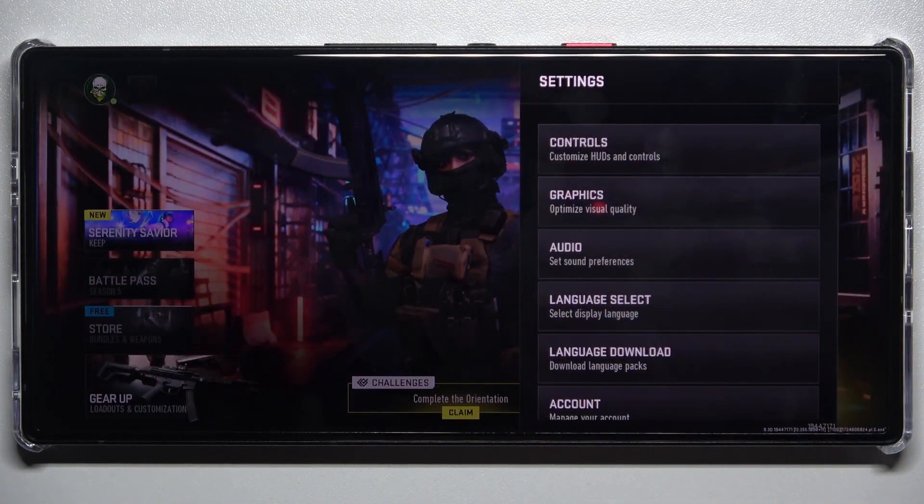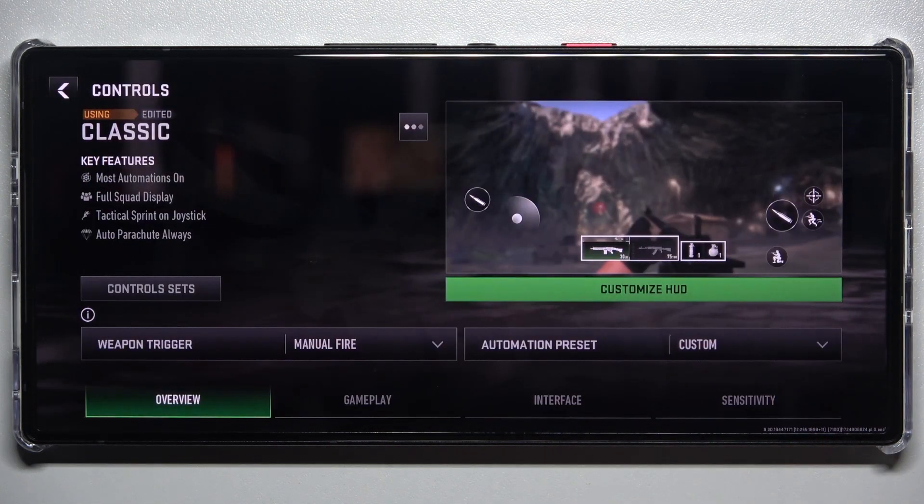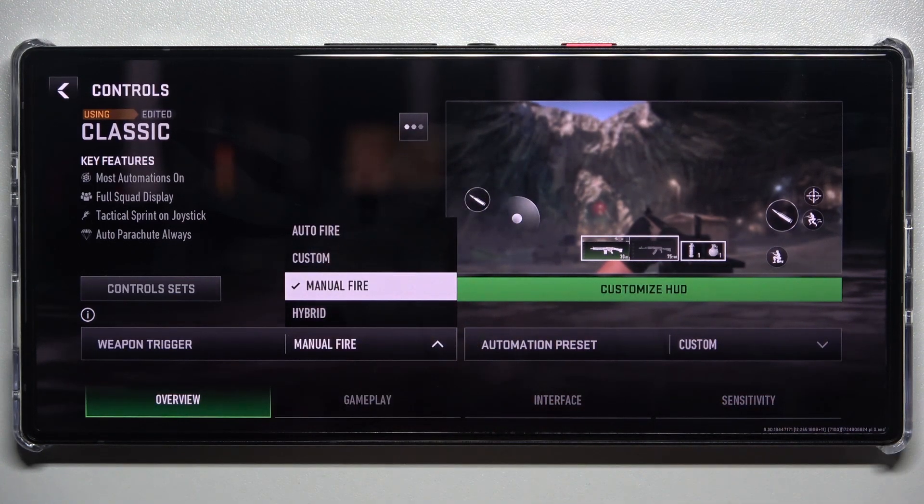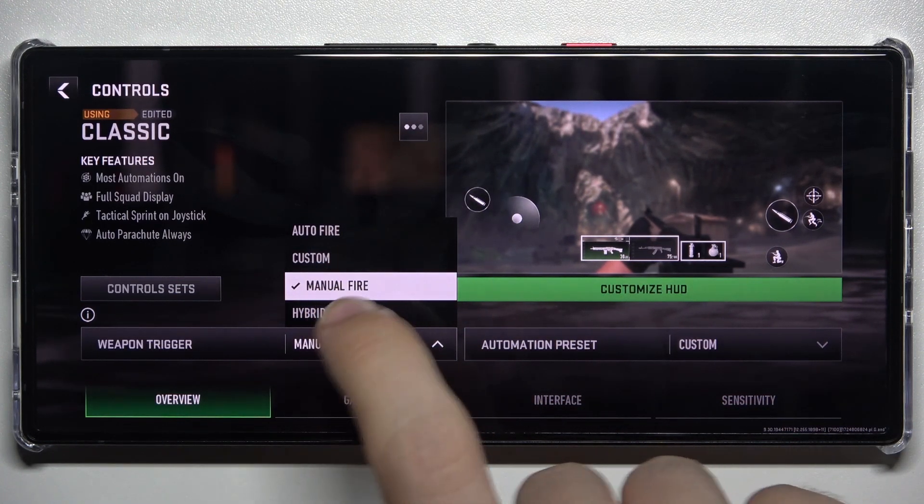Click on settings, then controls. Here is weapon trigger — you can set it to auto fire, custom, manual fire, or hybrid.